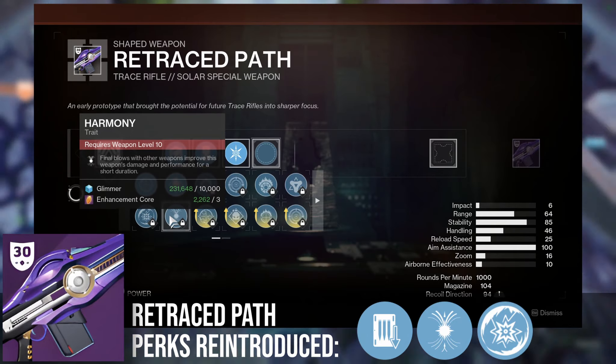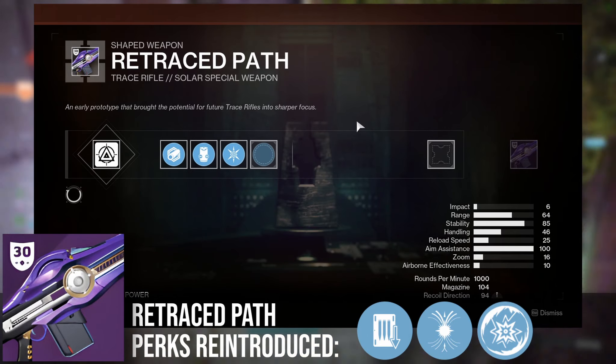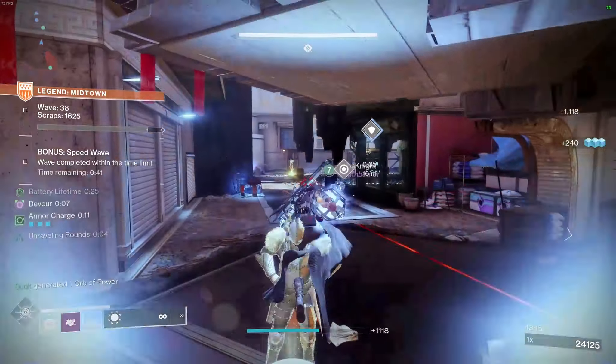The 4th column perks Harmony and Disruption Break are also now available, though I'd still suggest Incandescent or Thrall, at least personally.